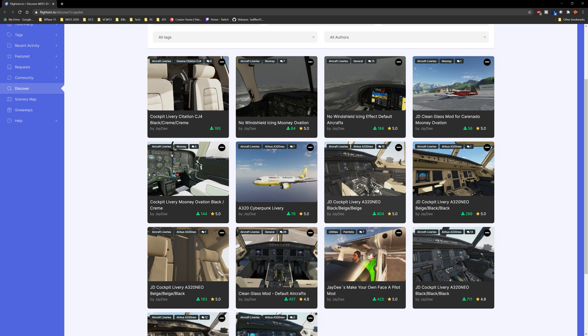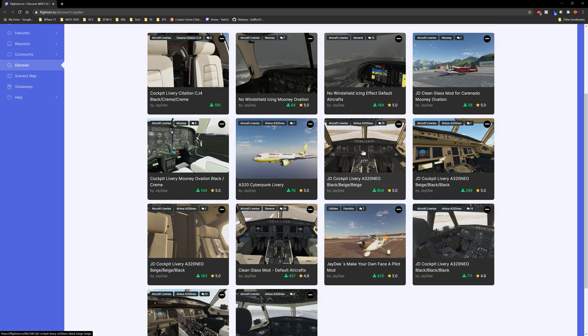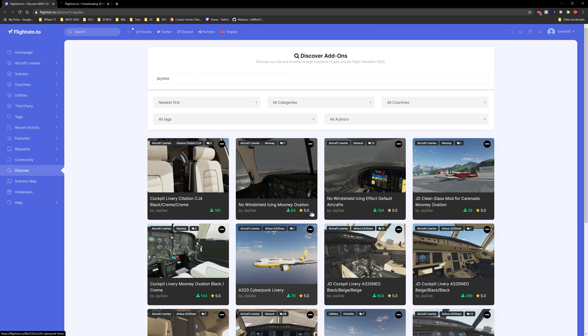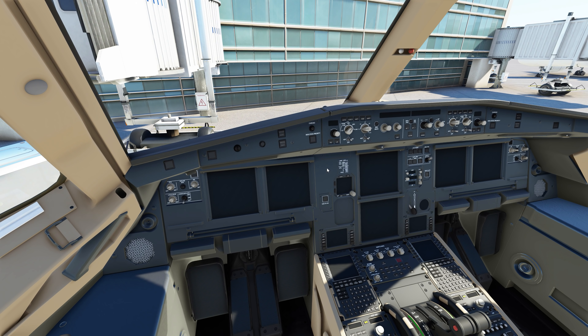We've got black and beige, black and black — we can go all dark. I think this was the one I had — black cream. Let's do this one, a full dark cockpit just to make things interesting. All right, we're going to download this, and the link in the description goes directly to this page so you can select what you want. It's the same principle for any aircraft. We'll let this finish downloading and then exit the simulator, since obviously we can't be changing things while the sim is active.